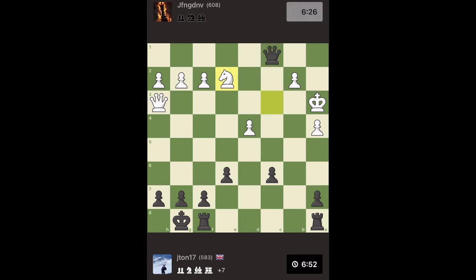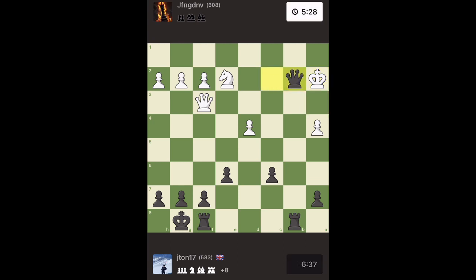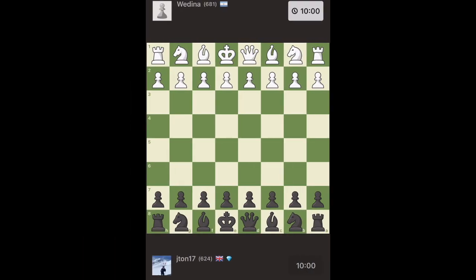He threatens my queen at the back so I move her inside to support. He puts his queen on the back file, clearly thinking I'm going to take something there. I move my rook and now it's checkmate in one — I don't think he can get out of this. I take the pawn with my queen and checkmate. Let's go!